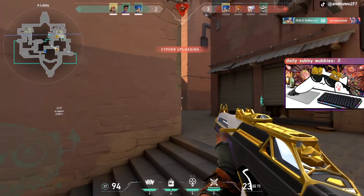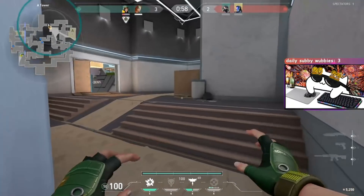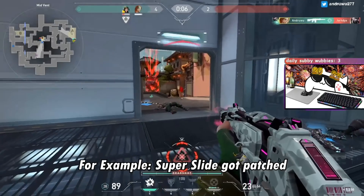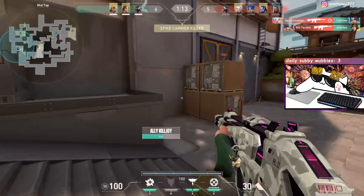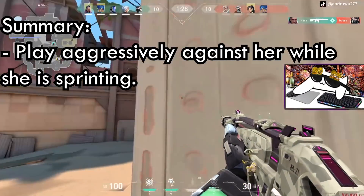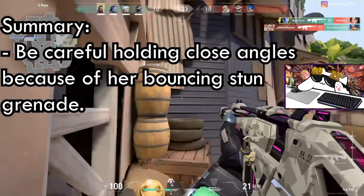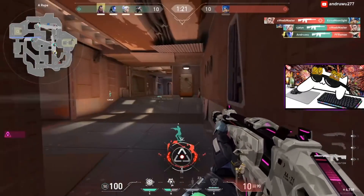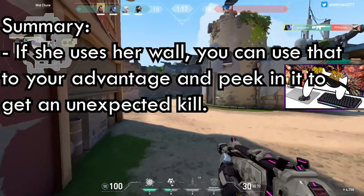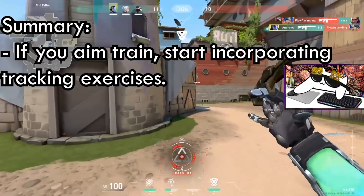I hope this better prepares you when you go against a Neon. Since she was just released, her playstyle is still in its infancy, so there is always room for her to evolve as more people are able to play her. In summary: play aggressively against her while she is sprinting; always be wary of her flanking; be careful holding close angles because of her bouncing stun grenade; if she uses a wall, you can use it to your advantage and peek into it to get an unexpected kill; and if you aim train, start incorporating tracking exercises.